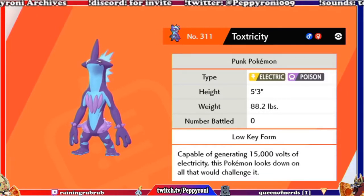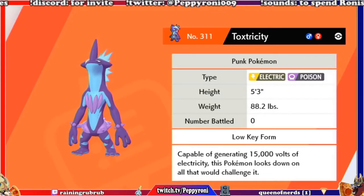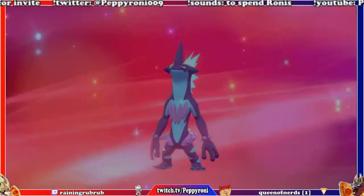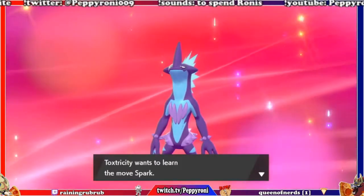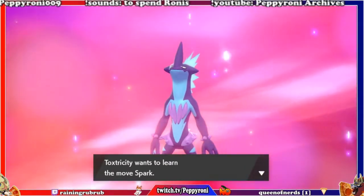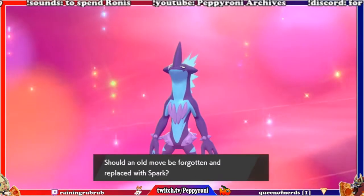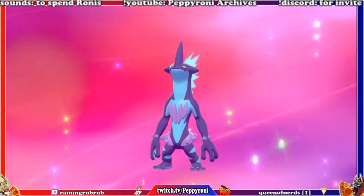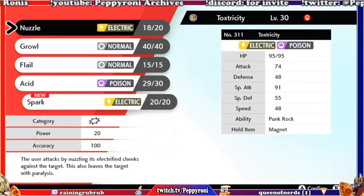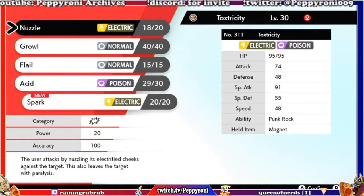It will generate 15,000 volts of electricity. It's down on all the world that would challenge it. I've recently nerfed how many currency points you get watching, although not by much. Spark is one of its best moves because it has Punk Rock. I thought it had Technician. What does Punk Rock do? I don't even know.